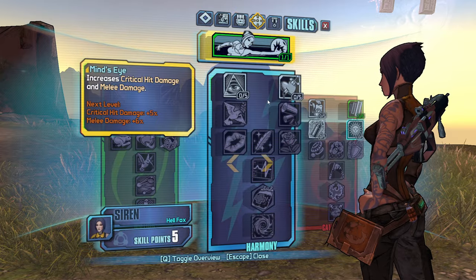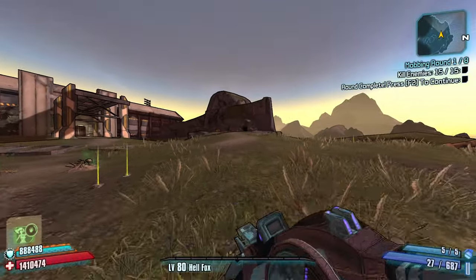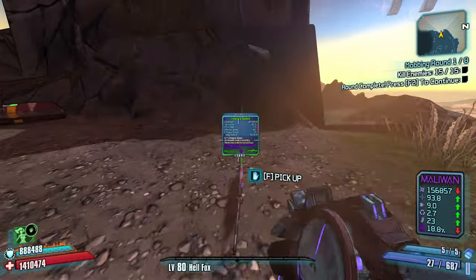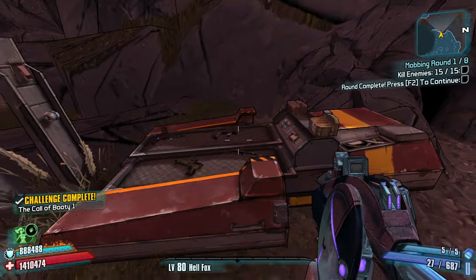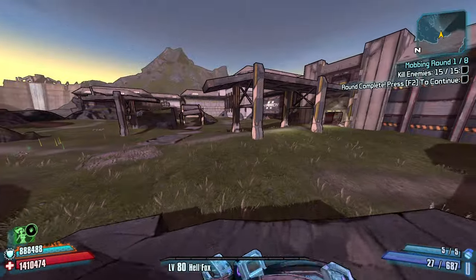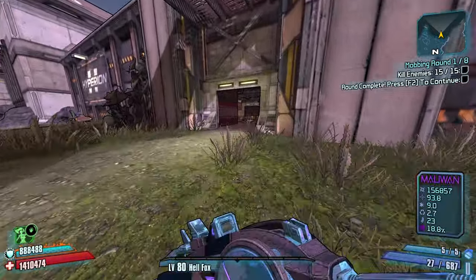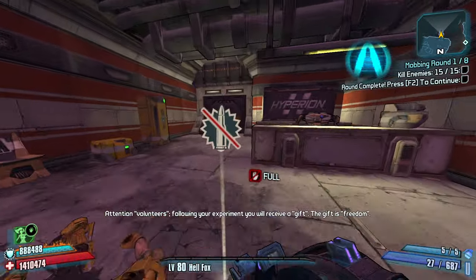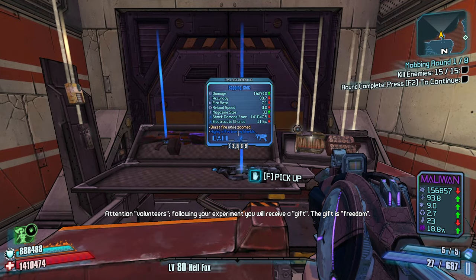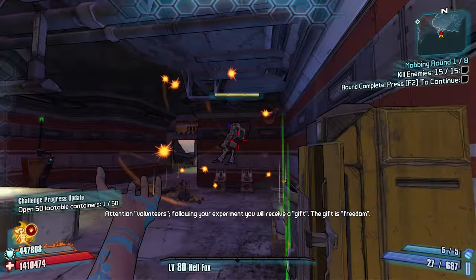Let's take five points. I personally like to go Helios — get the Cloud Kill faster, get the overall damage up much, much higher, much faster. What do we got? Some pistols. None of those are speaking my language. One more red chest to go. Decent round one, we got some decent weapons. Oh, Loot Midget! Let's go — what a find!